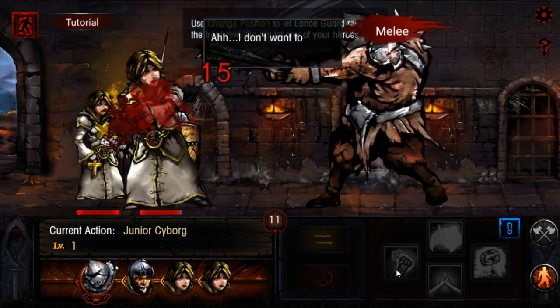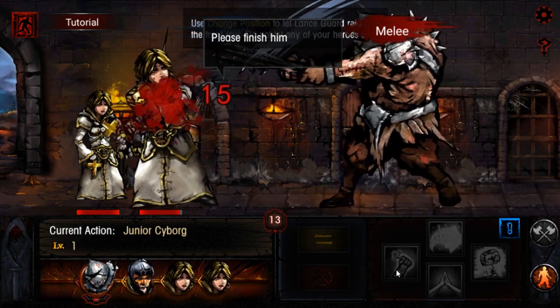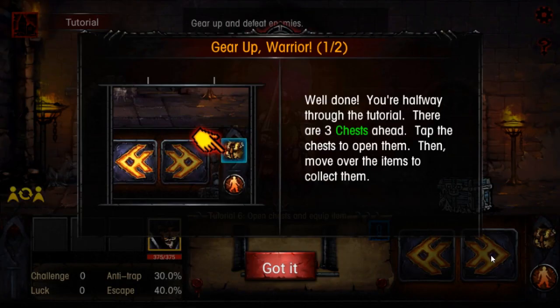Pretty much straightforward Darkest Dungeon combat. Even if a person in front dies and he hits mid to the back, I'll be able to still attack. It's back and forth. So later on in the game, we get more skills, and obviously the combat gets way more hectic. Alright — you're halfway through the dungeon. We still got a lot more?